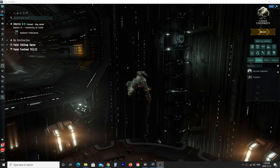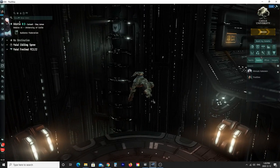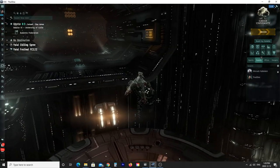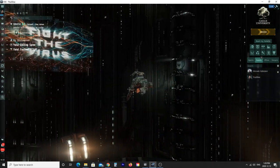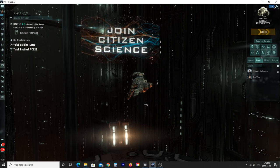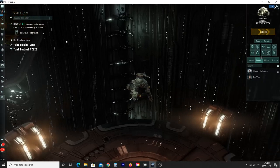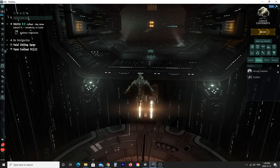Welcome to my first EVE guide. This one's going to be about how to farm Tier 1 Abyssal filaments for as much ISK as possible. This guide is specifically for new-ish players that might not have enough skill points to get into Tier 2 or Tier 3 Abyssal, or at least not enough skill points to farm them efficiently. We're looking at how to make 50 to 70 million ISK per hour running Tier 1 Abyssal exotic filaments in this Worm ship.